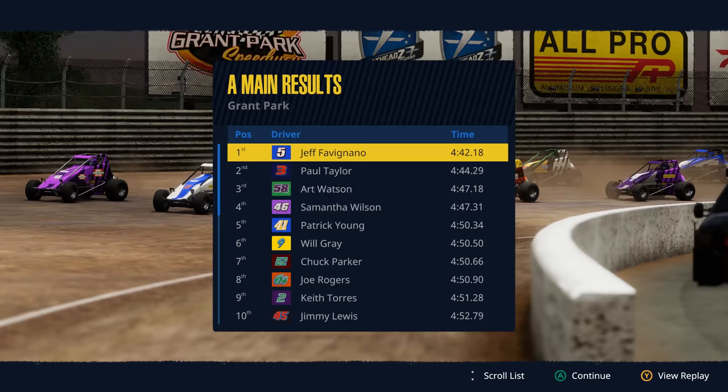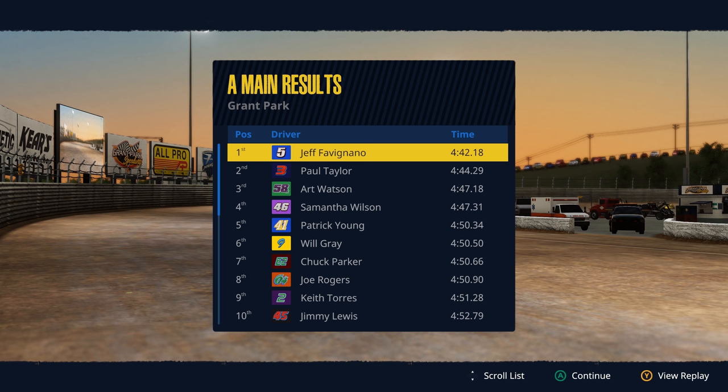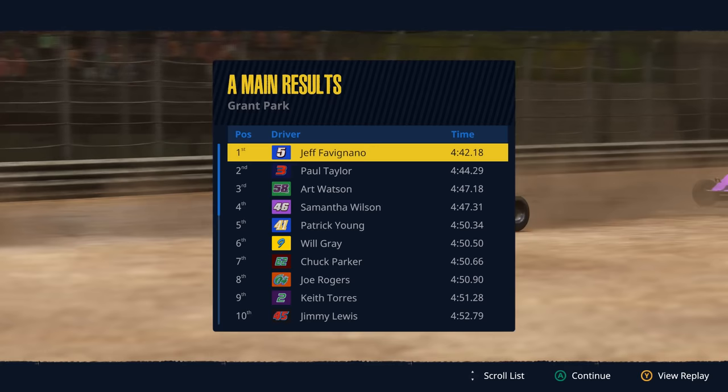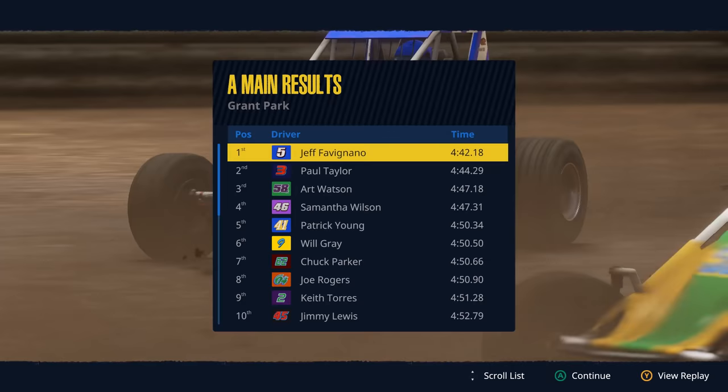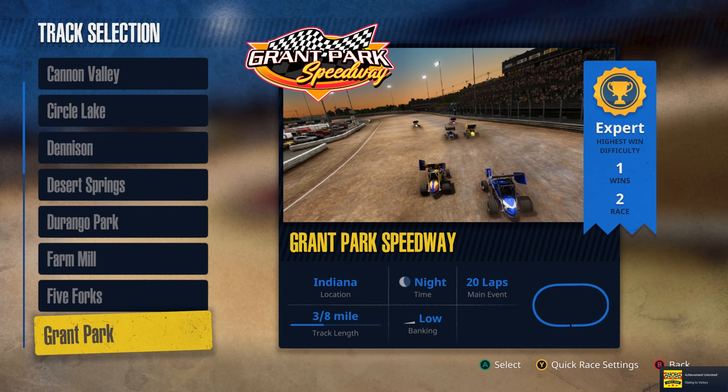We take P1 away from Paul Taylor, who really fought us at the end. Chuck Parker had an issue with the car, got in the wall and lost a bunch of spots. Art Watson finishes third, fourth is Samantha Wilson fifth, Patrick Young, Will Gray sixth, Joe Rogers eighth, Torres, and Jimmy Lewis rounds out the top ten. First Win Achievement unlocked — Sliding to Victory, Expert, highest difficulty win. Let's move on to the 410s.